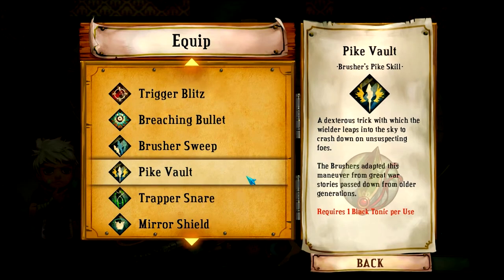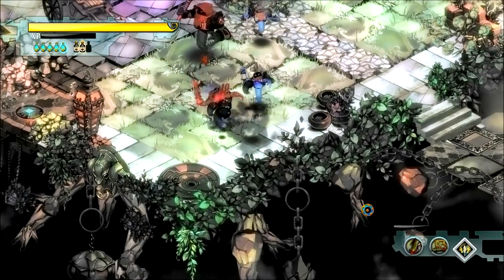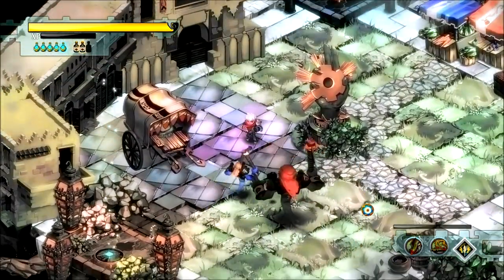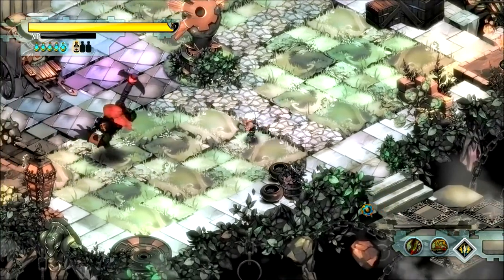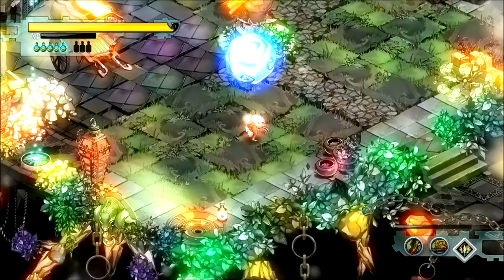Next up is Pike Vault — a dexterous trick where the wielder leaps into the sky to crash down on unsuspecting foes. Pretty much a dragoon's jump. Sounds good — I got my enemies, let's jump at them! I can angle it a little bit while I'm in the air. Boom! There's a distance cap to that so I can barely move, but pretty good.